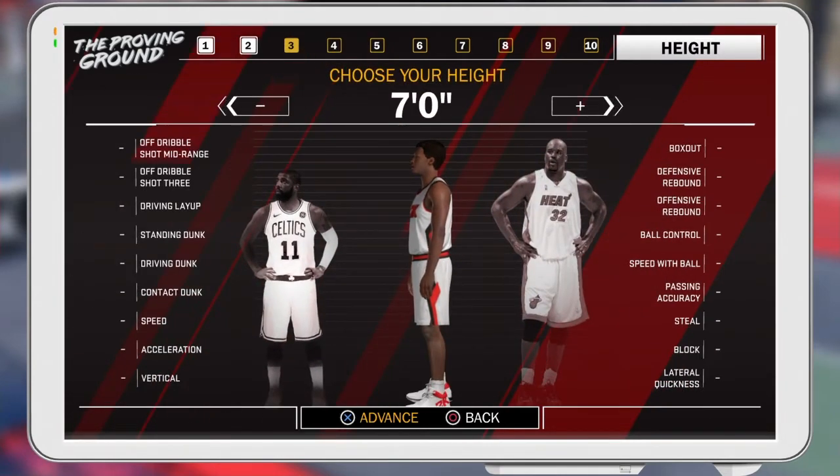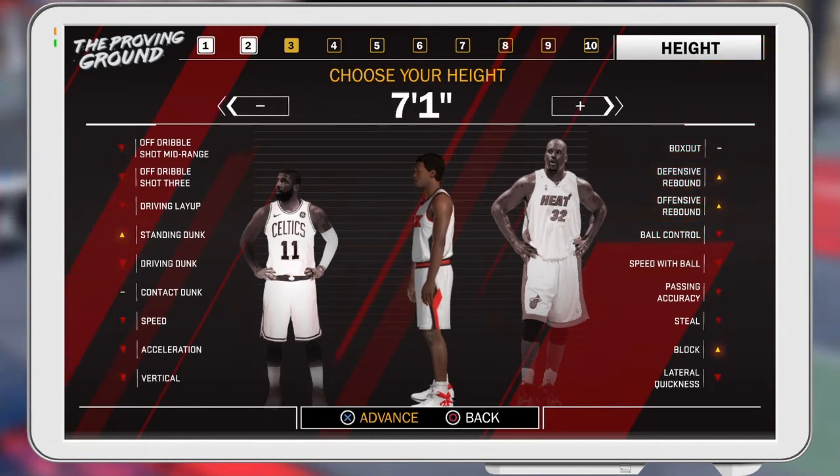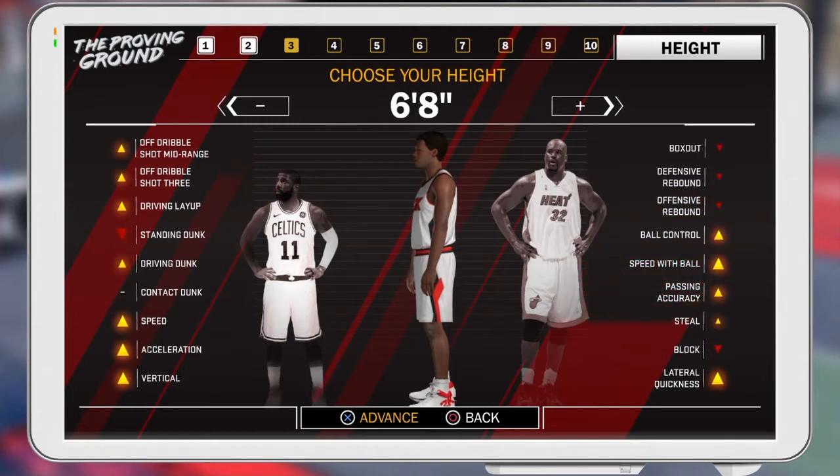To be a center build and to be a glass cleaner, you're going to have to be 7'3". You're not going to be 6'8" — if you're 6'8" and you play with me or against me, I'm blocking you. You're gonna be 7'3".